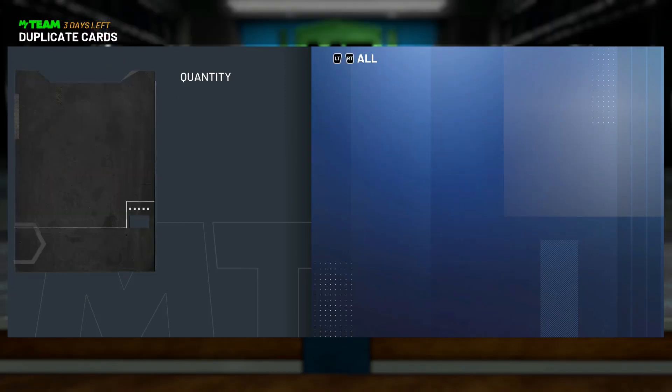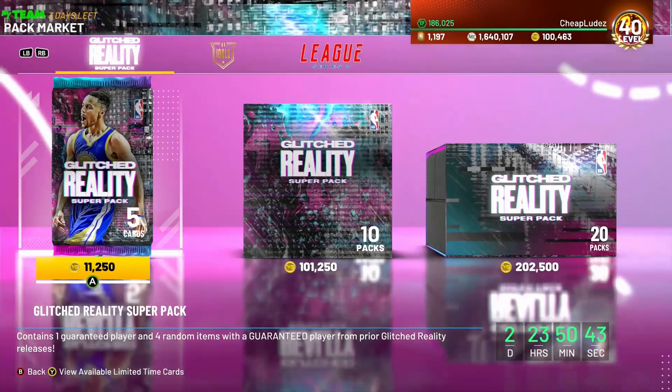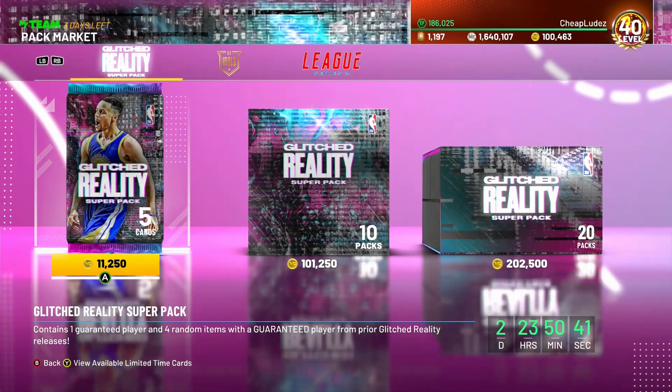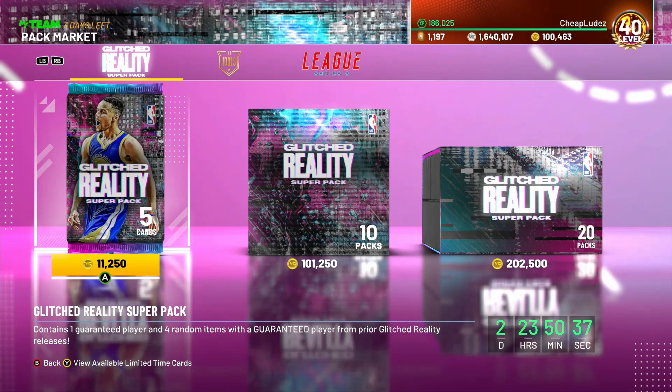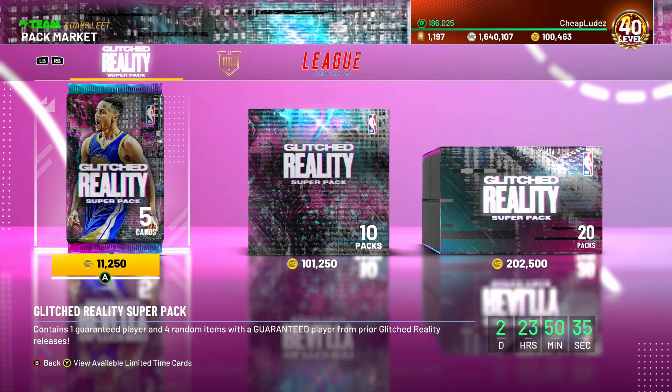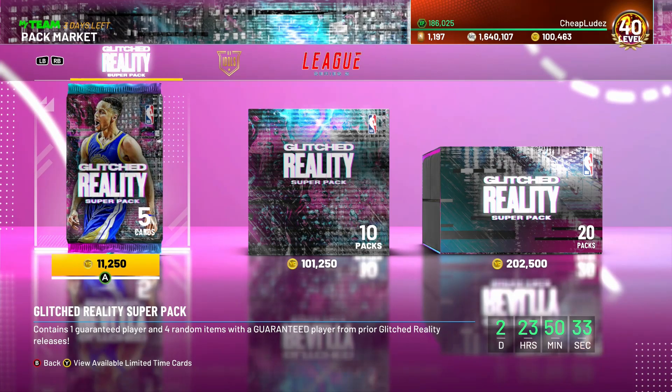I think I've pulled Dwyane Wade two or three times already. This Dwyane Wade is pretty solid — if you can pick him up for 4K, that's a really good card. He's cheaper than a lot of the diamonds like Halliburton and Justice Winslow, who could be pretty cheap too. Realistically, $50 not even buying you 20 packs is a terrible, awful value.